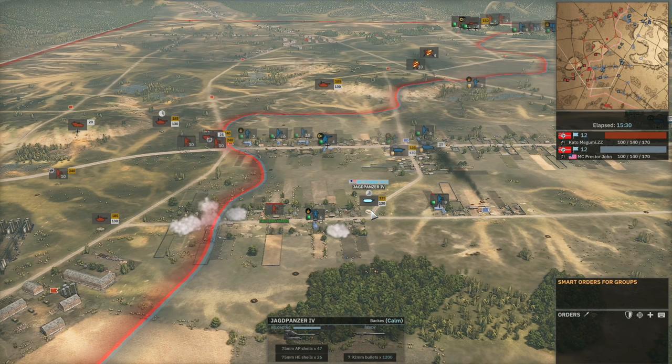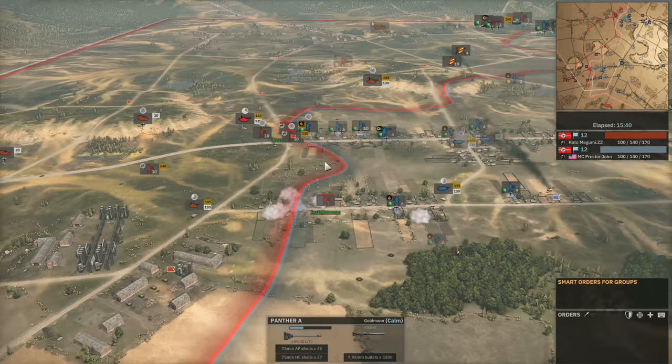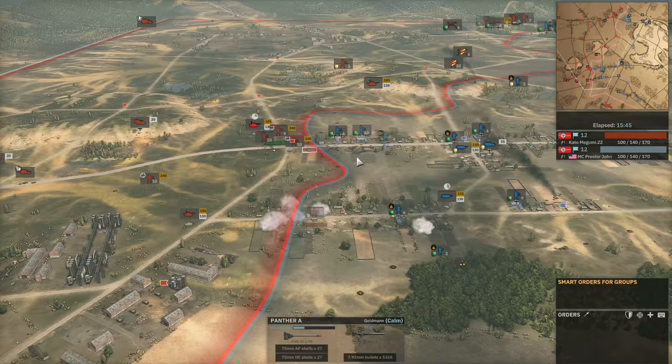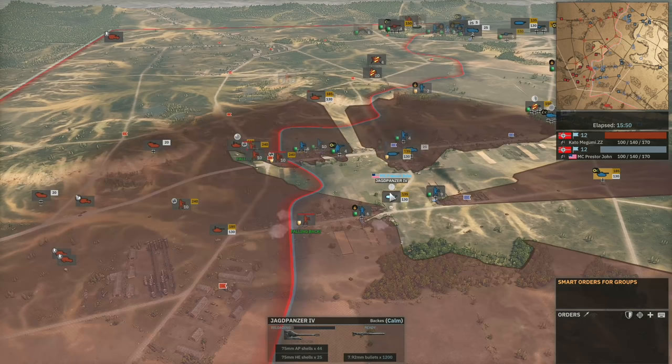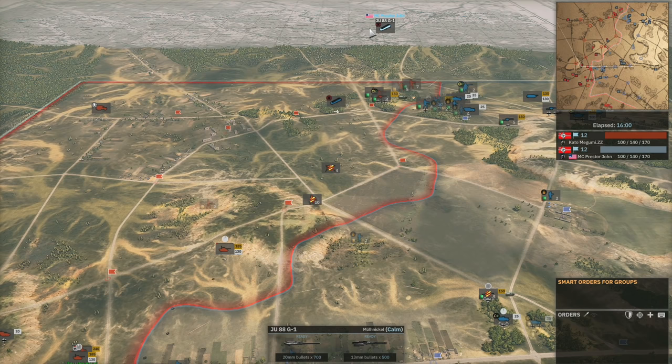The Jagdpanzer will want to stay out of line of sight of the Panthers — the Panthers have the same armor as the Jagdpanzer but a better gun at 185mm of penetration, which easily gets through the frontal armor of a Jagdpanzer, while the Jagdpanzer will struggle to penetrate the frontal armor of a Panther A. That's the key difference. And that's exactly what Presta John is allowing to happen right now. JU-88s have come out — good to see Presta John making use of those on the top side.